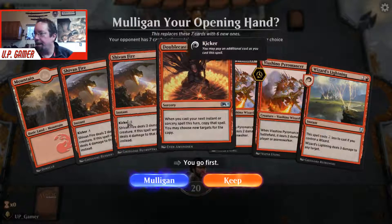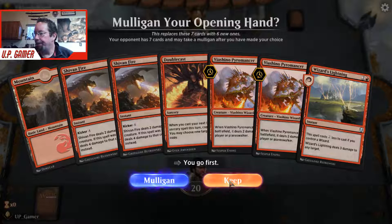That is not a great starting hand for us. Usually we end up with two or three lands to start. This is one land, but we're not going to mulligan — if we can draw a couple mana, this is fine.